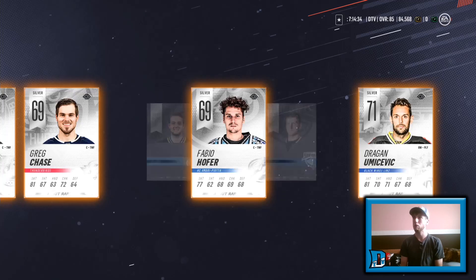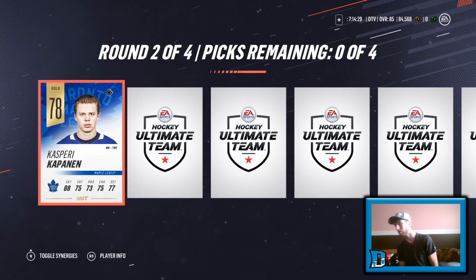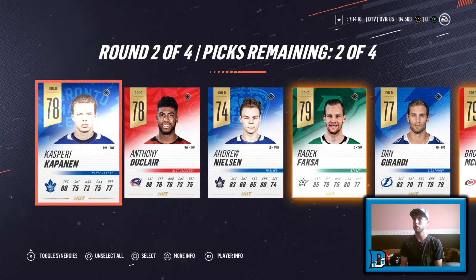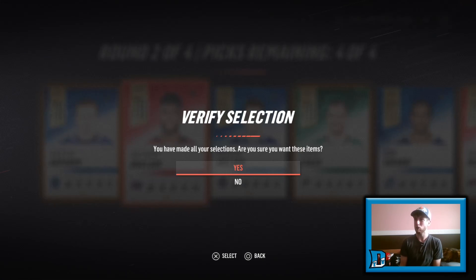Now what's coming up next? 78 Kasperi Kapanen, Anthony Duclair, Andrew Nielsen, Radic Faxa, Dan Girardi, and Brock McGinn. So two 79s and two 78s — that's a decent first gold round, I will take it. That's awesome. Picks made — verify selection.